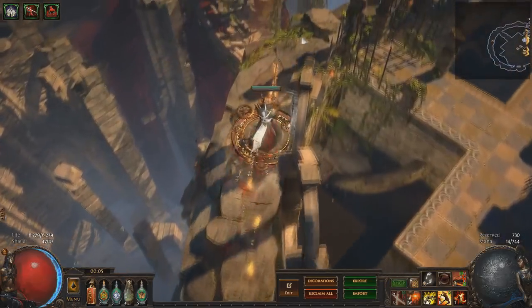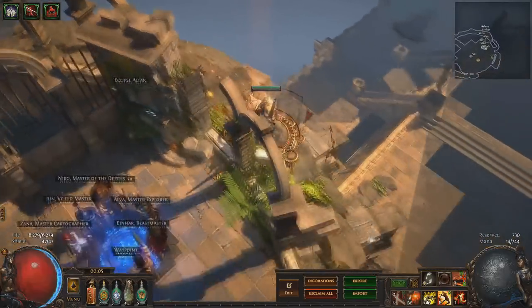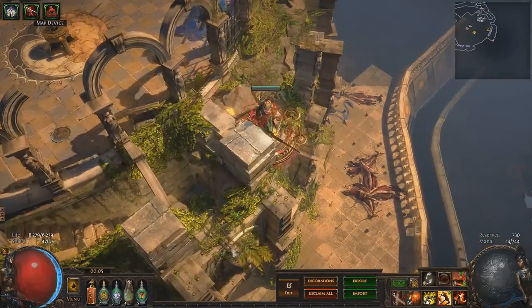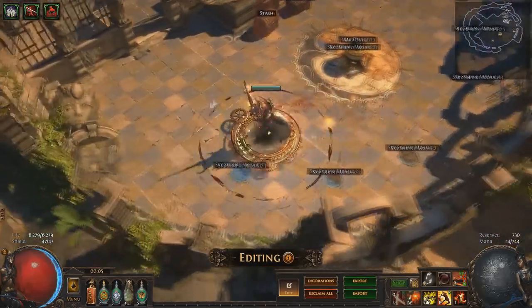This hideout is the arena in which you fight Lunaris and Solaris at the end of Act 8, and it's been long awaited by the community ever since it was sneak peeked back before Betrayal League.